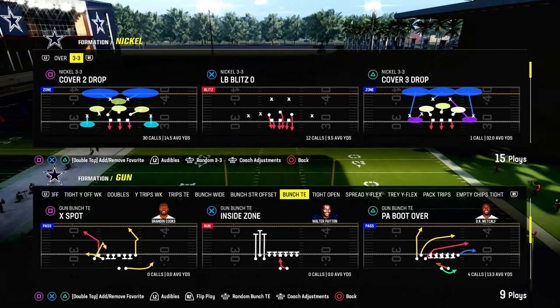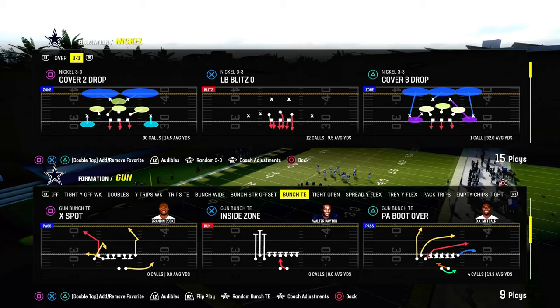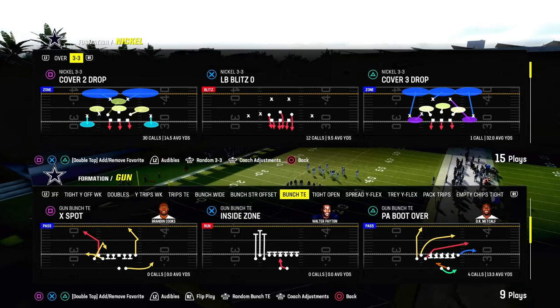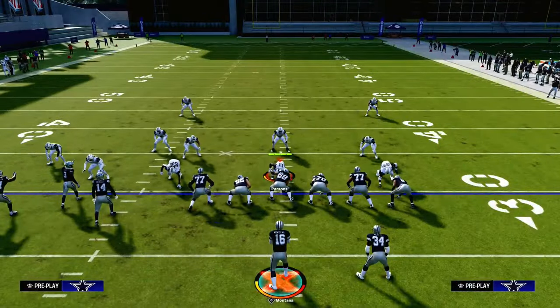In this video I'm going to show you the best man-beating concept in Madden 24. We're using the play PA Boot over out of Gun Bunch Tight End in the Packers offensive playbook. What we're going to be showing you is one of the best ways to beat man coverage.